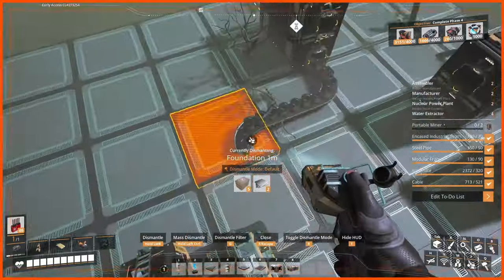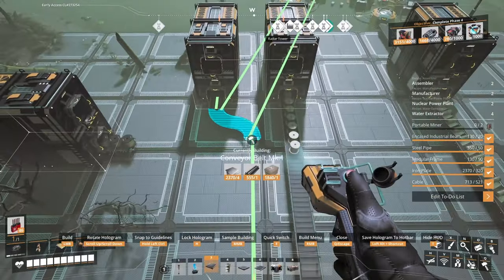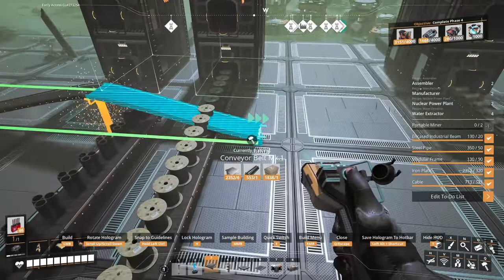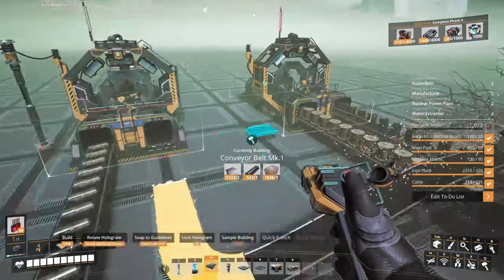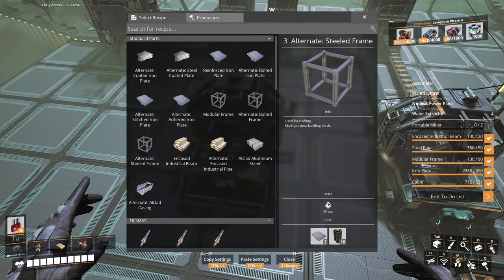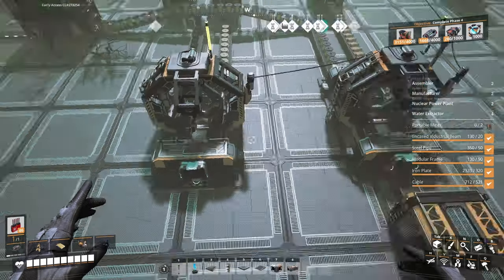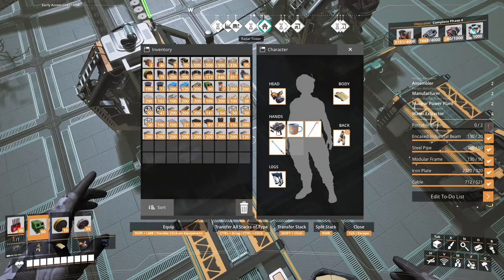My beautiful belt I worked so hard on will have to go away. We'll bring the materials in and deal with the routing. Let's just bring it in here, hop it, bring it in — good stuff. This one is going to make stators, three per minute with the normal recipe — more than enough for our needs. We'll plant a buffer box in front of it as well.